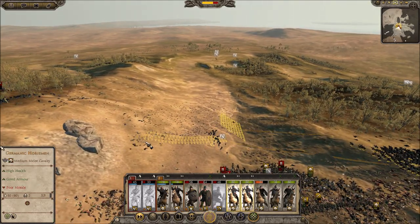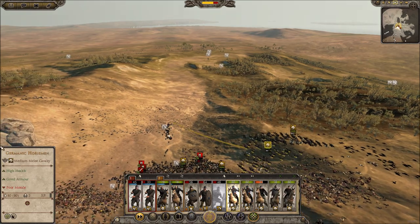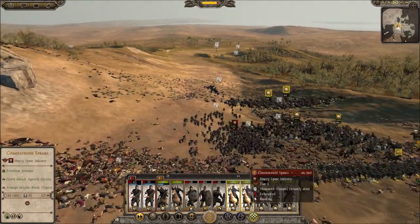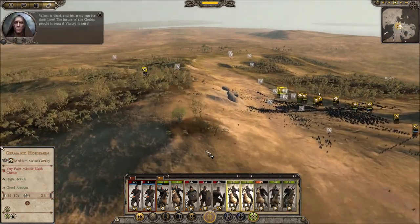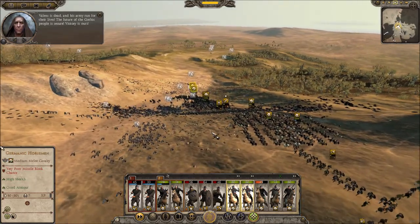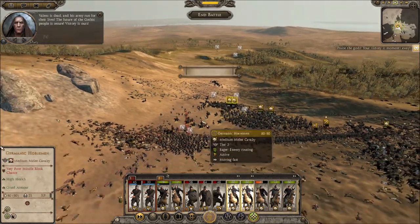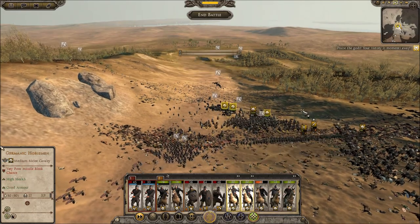You guys come around here please. Charge him — just charge him. Valens is dead! Yes, we killed Valens. The future of the Gothic people is secure — victory is ours! We did it guys. Lucky our cav came in the nick of time and then we were able to kill his general and break everything.